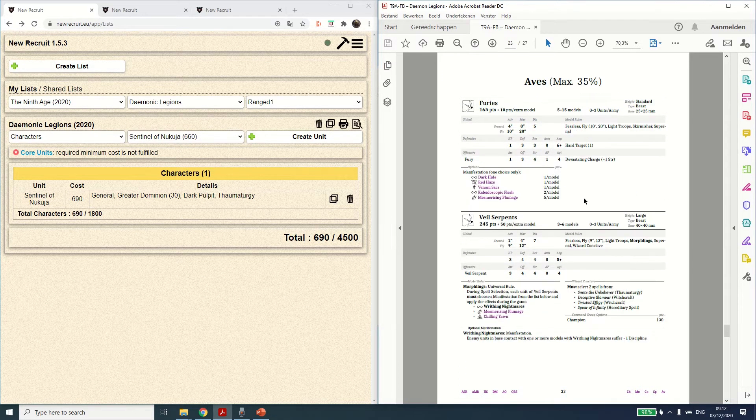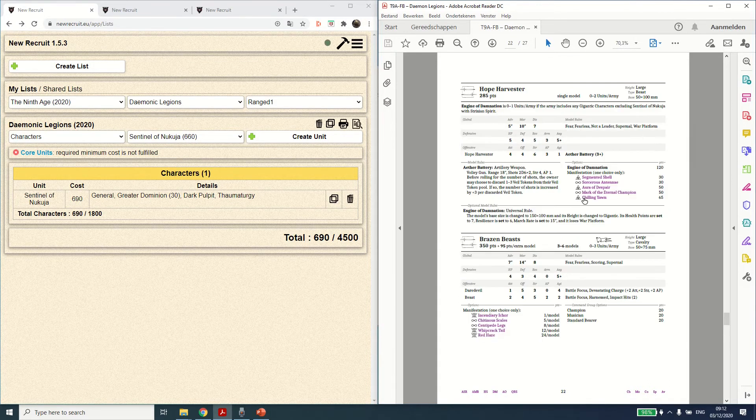Another ranged asset is the Hope Harvester — it's an engine with an 8R Battery, so that's a volley gun with range 18 inches. It shoots on a 3+ if it didn't move, 4+ if it moved, 5+ if it's further than 9 inches away. If you roll a 6 on your amount of shots you're hitting on 6+. So volley guns look like they hit decently, but factoring in all the different conditions they don't perform as well. You can discard field tokens — discarding one field token gives you 3 extra shots.